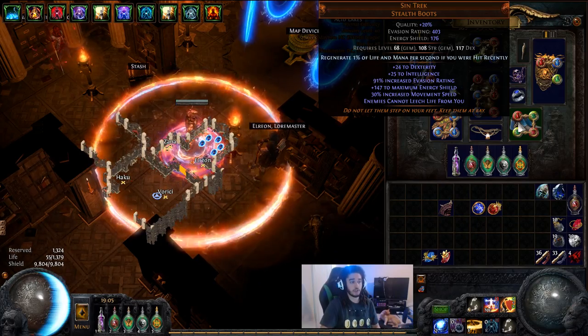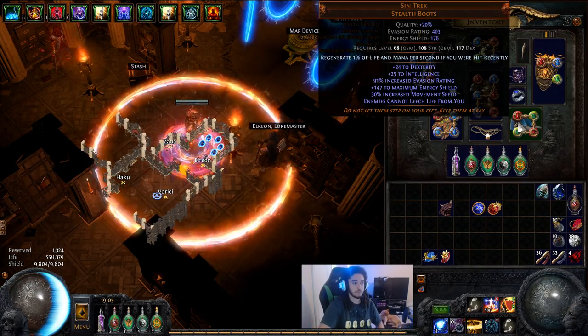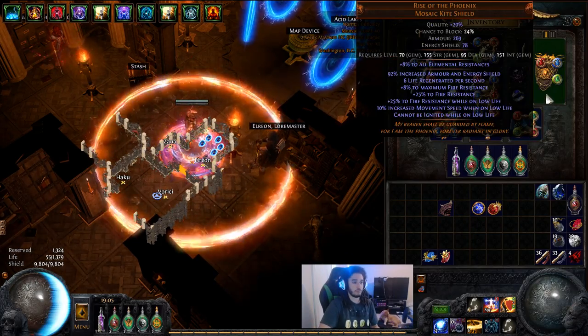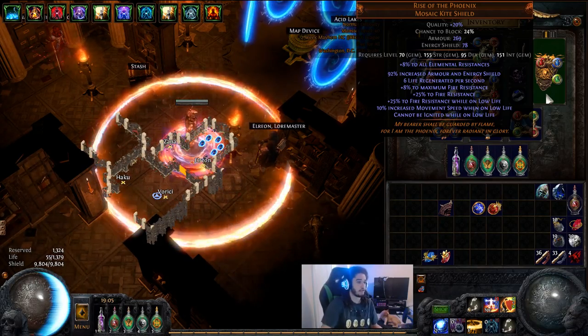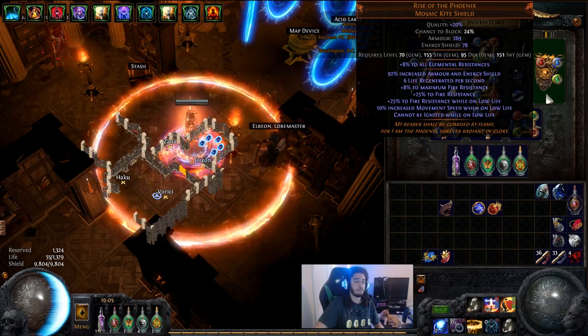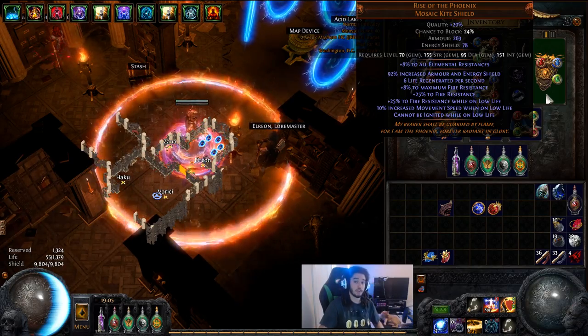Sintreks essentially have a flat amount of energy shield — you can see plus 147 — which is then modified based off of your Armour Scraps. Rise of the Phoenix, I don't think can get nerfed anymore. It's only 80 energy shield, and even if you take it from 80 to 50 it won't matter much. This shield is temporary anyway, just to get your character started.